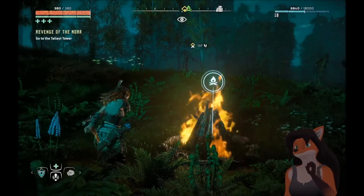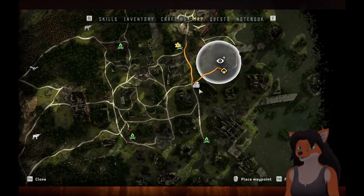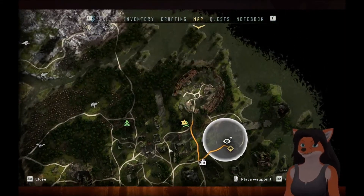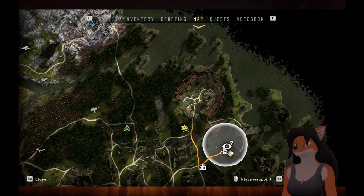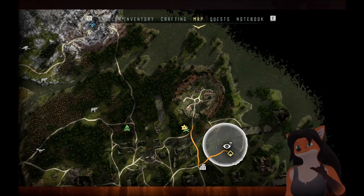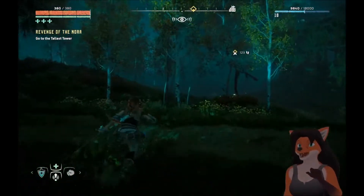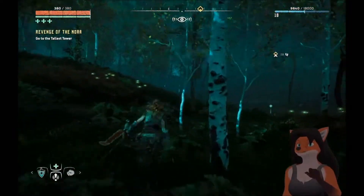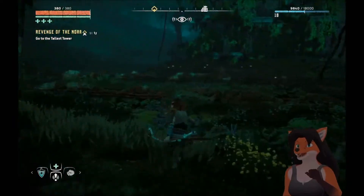Last episode, I believe we'd finished clearing out all of the camps and such that were out here, and now we need to continue this quest, going to the tallest tower over here, although there appears to be a vantage that we can try and get. I'll see if I can find it since we're on this side now.